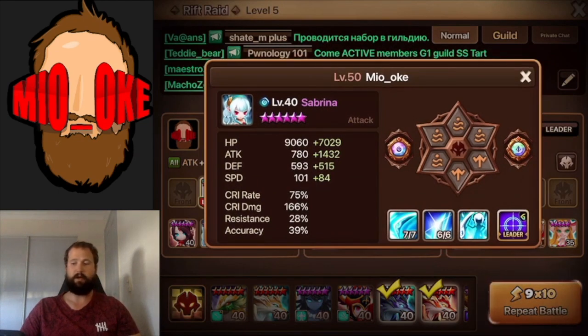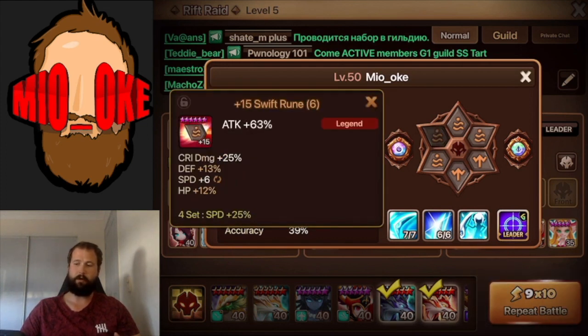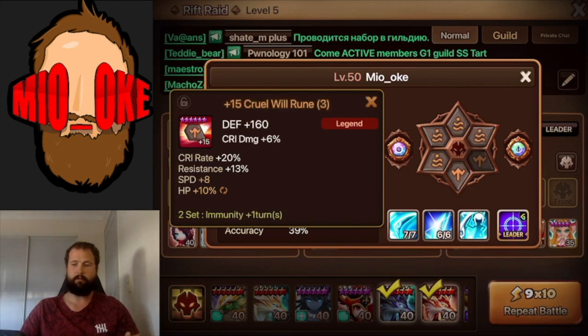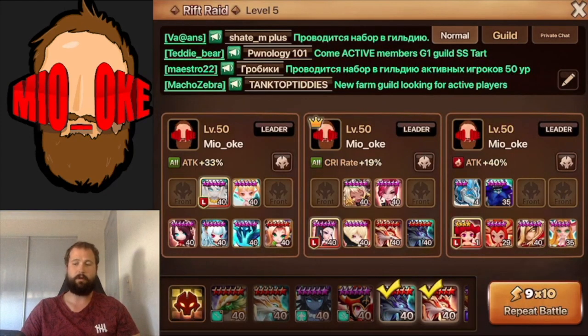The fourth to move on the team is Sabrina. She is also just on swift which is attack, crit damage and attack. Again not fully grinded, but they're decent runes - definitely not unachievable. Again it doesn't have to be swift and you could slow her down. You could probably drop about 30 to 40 speed off of all of these units honestly.